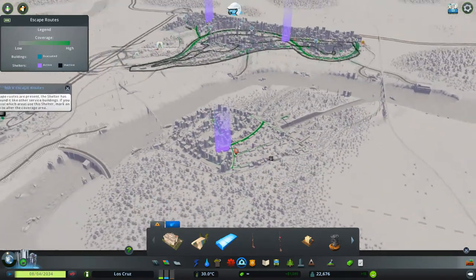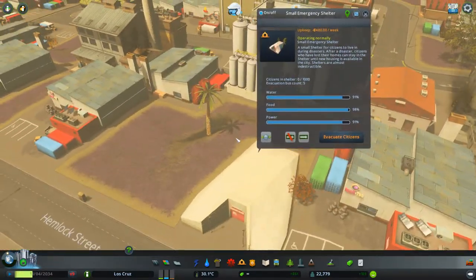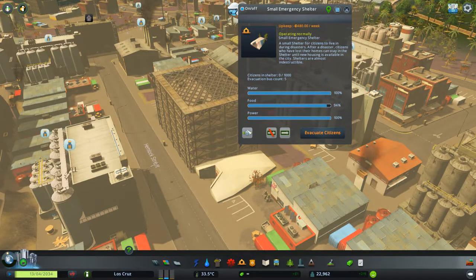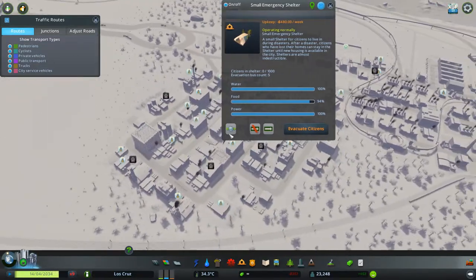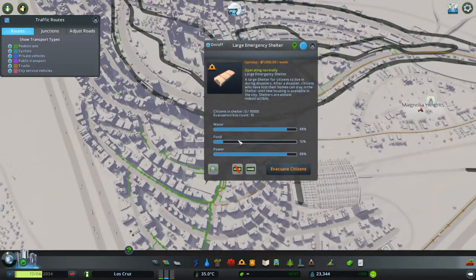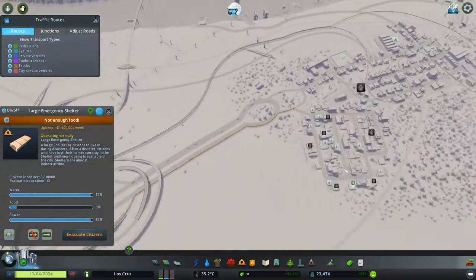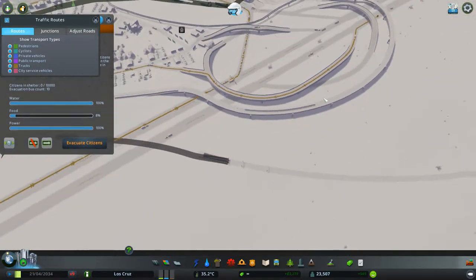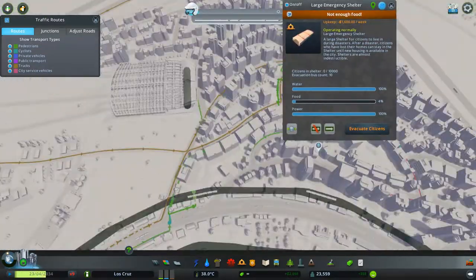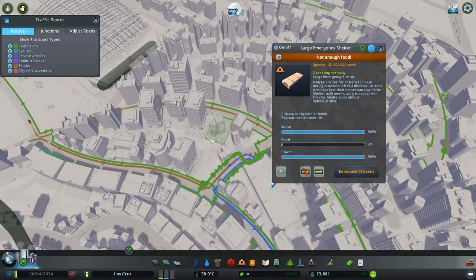One very important thing — and this is why I needed the farm — is that these shelters require food. You can see they start with a full amount of food and it gets built up. The ones in the industrial area are great because they're right on top of food supplies, so deliveries come in easily. The shelter is only as efficient as its food source: if it runs out of food, it can't hold anybody, so you need to make sure it stays stocked.